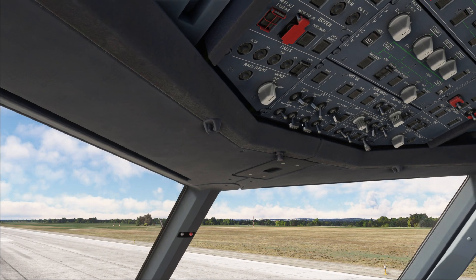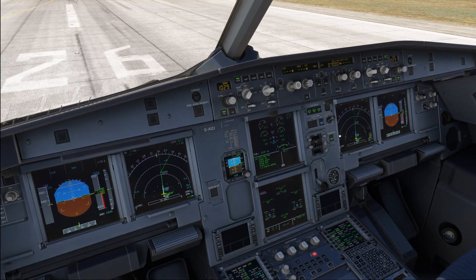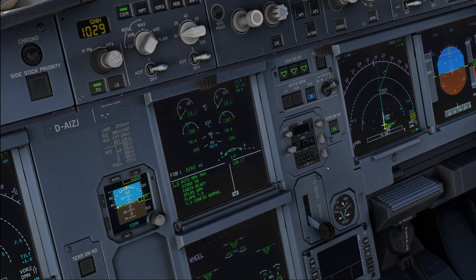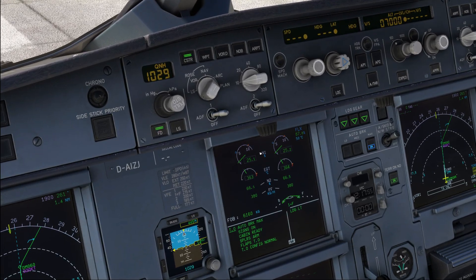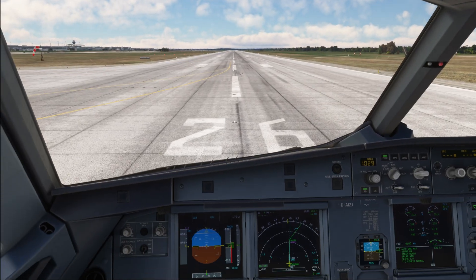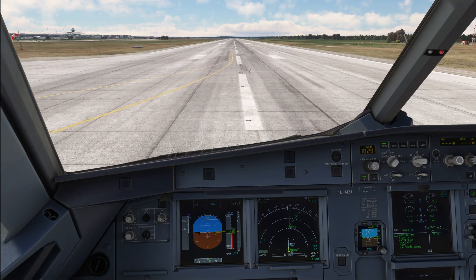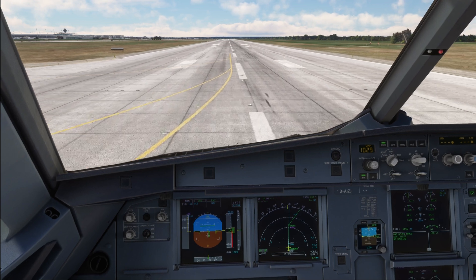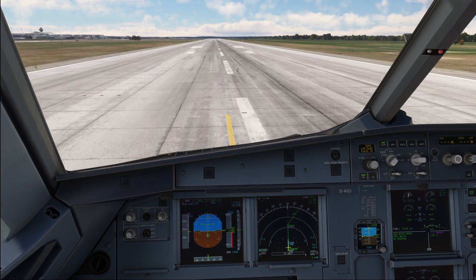Take-off clearance is now received. With that, we turn the landing lights on and the nose light into the take-off position. Release the parking brake and announce take-off. We're also going to turn on the elapsed timer and the chronometer. Take-off — thrust levers to 50% and stabilize. Side stick forward and setting the thrust. Calling out the FMA: MAN FLEX 50, SRS, Runway, A-THRUST blue. Thrust set.